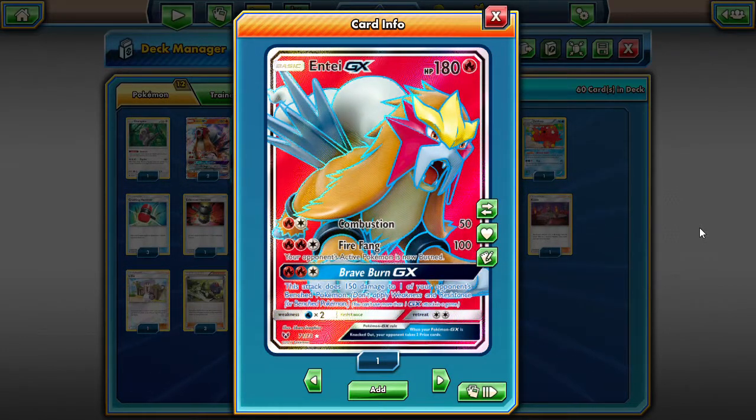They flip a coin to see if they get un-burned. And then Brave Burn GX does 150 damage to one of your opponent's benched Pokemon. This is great for taking some knockouts on Tapu Lele if you got a little more damage on it already. We're using Entei as a general beat-down stick — we're going to end up doing two-hit KOs with Fire Fang. We just figured out a way to get him loaded up real fast.